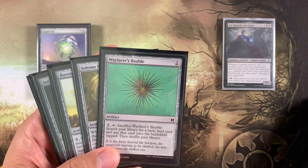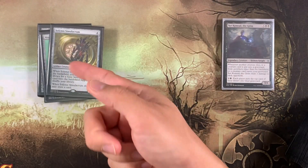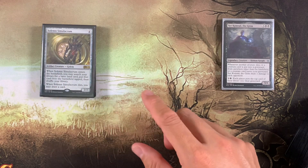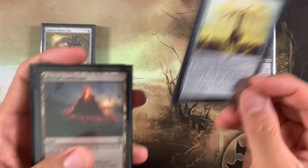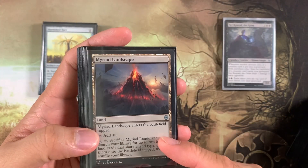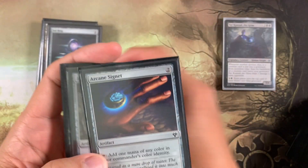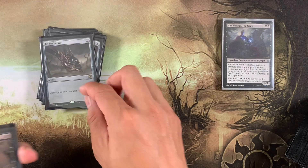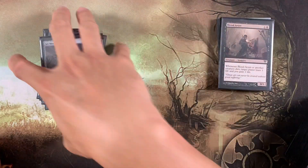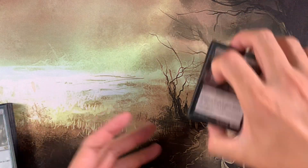We also have some other ramp: Wayfarer's Bauble, Solemn Simulacrum — which is great to sacrifice because it's a creature — Burnished Hart with a built-in sac outlet that makes two lands, Myriad Landscape getting two lands, Sol Ring, Arcane Signet, and Jet Medallion. That's a really thick ramp package, and we're not even in green. That's how important ramp is in this deck.